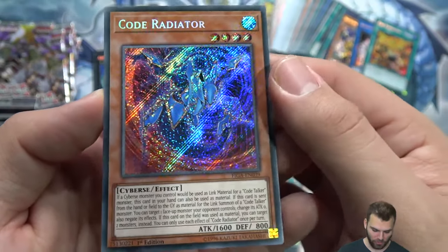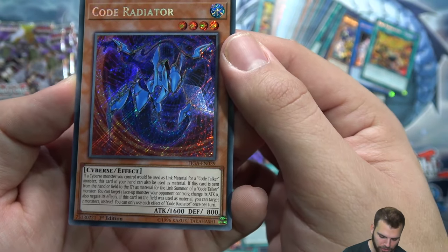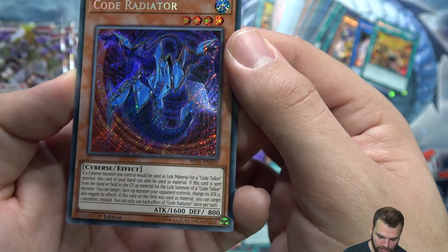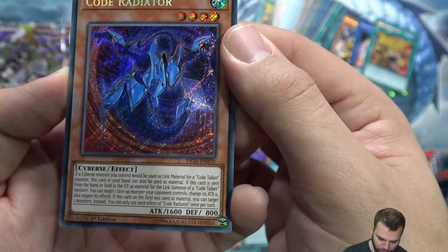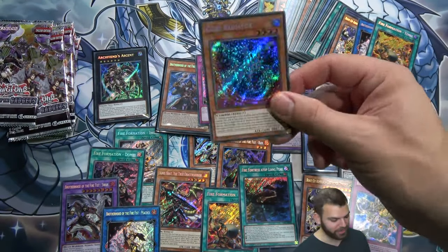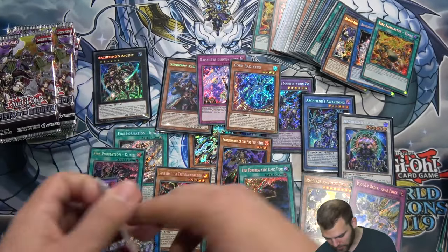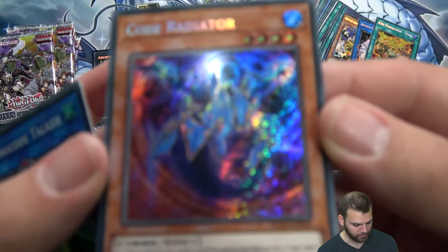Code Radiator — four-star water Cybers, 1600 attack. If a Cybers monster you control will be used as link material for a Code Talker monster, this card in your hand can be used as the material. If this card is sent from the hand or field to the grave as material for a link summon of a Code Talker, you can target a face-up monster the opponent controls and change its attack to zero and negate its effects. If this card on the field is used as material, you can target two monsters instead. That's cool — Code Radiator.